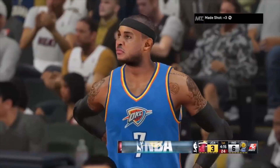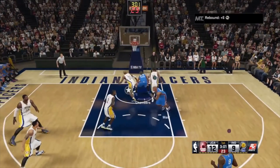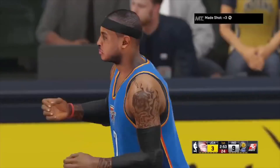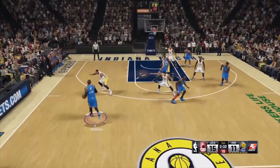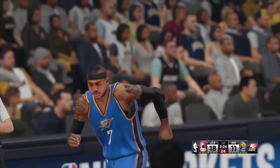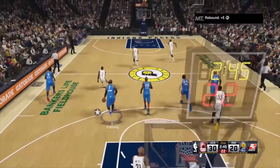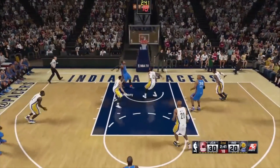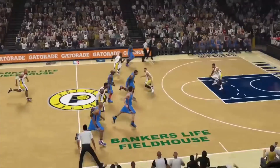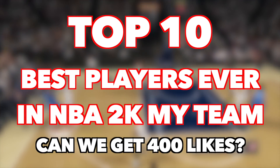Number 1 is pink diamond Carmelo Anthony from NBA 2K15. If you know anything about 2K15, patch four meant shot contest didn't matter — and even before patch four, Melo was still pulling in people's faces. You literally just had to walk up to someone and shoot in their face. Carmelo could do absolutely everything; he had one of the fastest and nicest releases in the game. He was unguardable — there were times he dropped 70 points on me and there was nothing I could do, even when I was at my best in 2K15. He was pretty much the perfect player and in my opinion the best player we've ever seen in NBA 2K MyTeam.